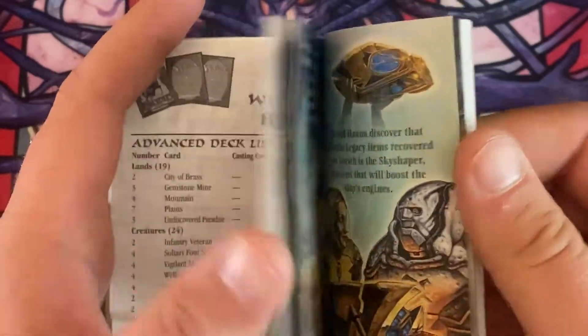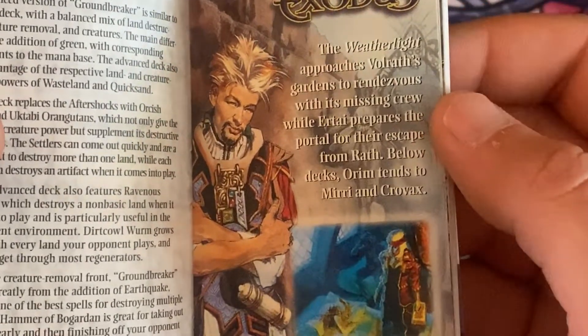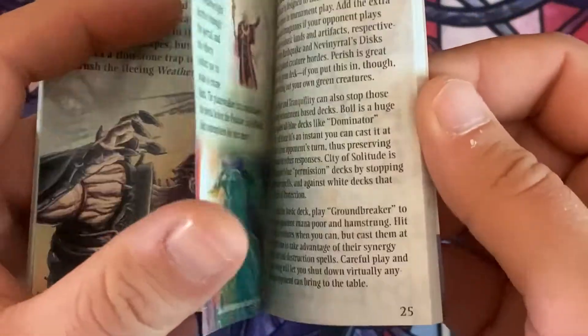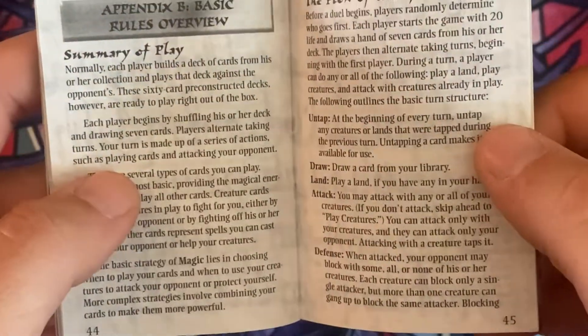So that's pretty darn neat. Let's see what else is inside. Look at this nice little insert on the inside. I wish they still did things like this — I don't know why they changed it and stopped doing it. But here's the deck list to our deck: Widowmaker. Let's dive into that deck and see what we get.